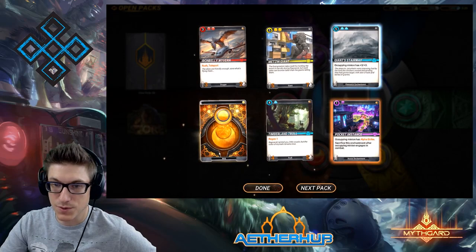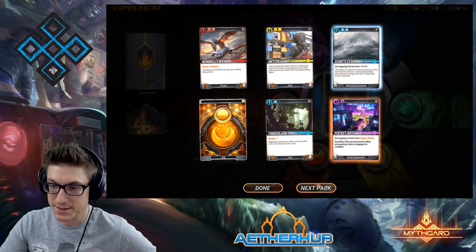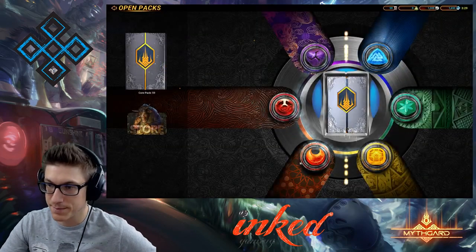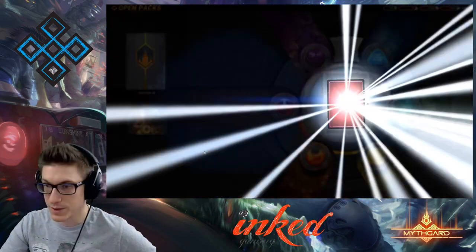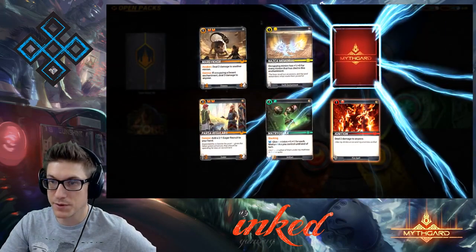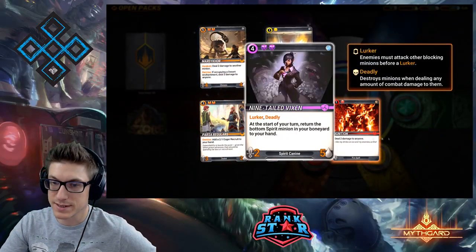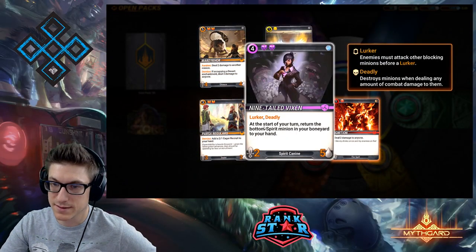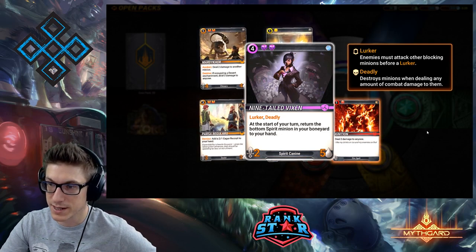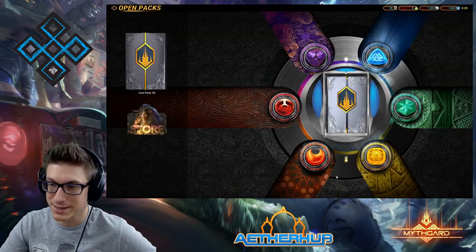A gold yellow wild card — excellent for us. That's probably our other Harvester if we need to go that route. Nine Tailed Vixen — Lurker and Deadly, at the start of your turn return the bottom Spirit minion in your boneyard to your hand. Very cool card; Lurker gives it some survivability, which is good.